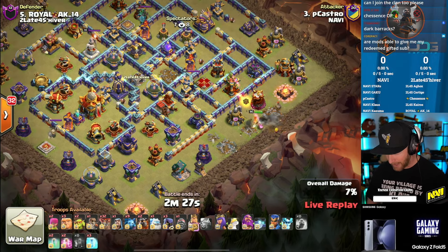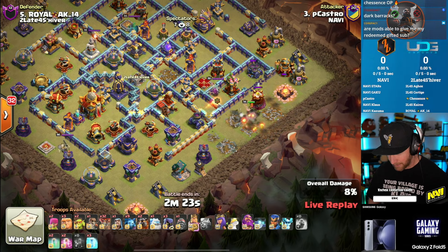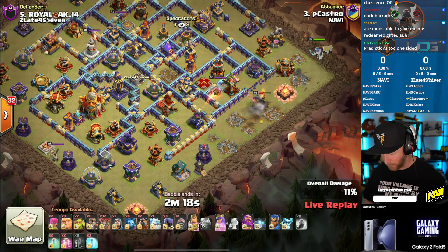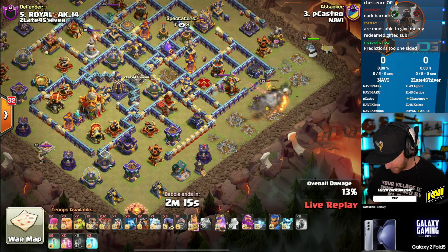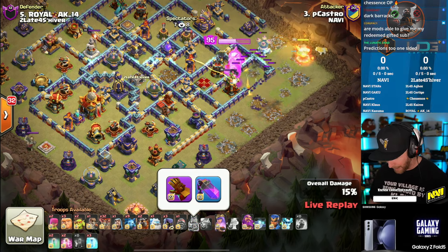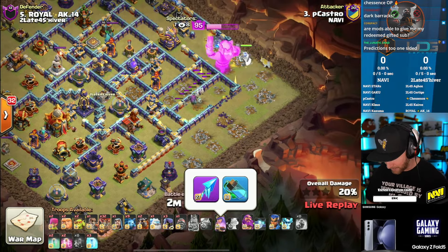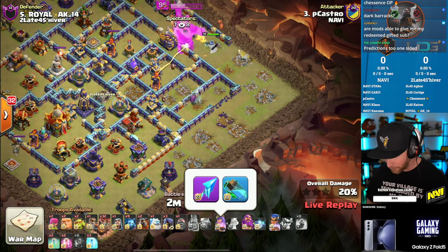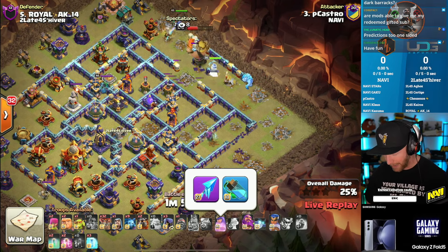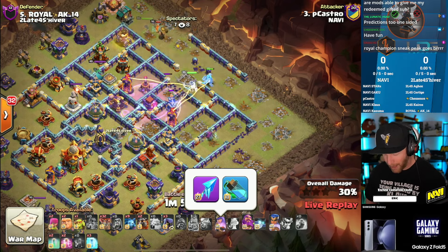We've been putting out a bunch of sneak peeks about some upcoming stuff in the upcoming update, and this is a perfect opportunity to discuss that. We've already seen players like P. Castro, who's live right now, with maxed-out hero equipment — level 27 on the giant gauntlet, level 27 on the frozen arrow. We've been seeing him bounce back and forth between frozen arrow and healer puppet.